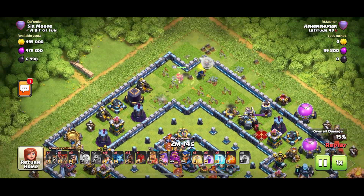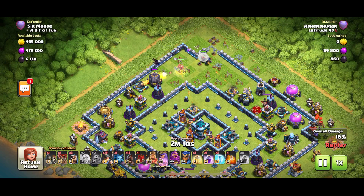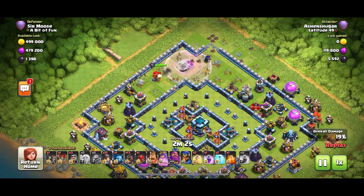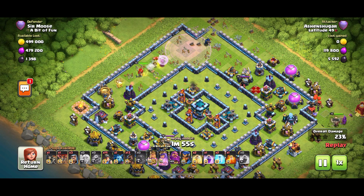The Queen walk is going okay but it is really awkward to execute. Those healers are under pressure now — they're being attacked. The Queen is doing alright but those healers are being slowly taken out. Your Queen walk is never really going to work when you've got a Single Target Inferno waiting. A Siege Box has just been dropped in the bottom right corner with the King.